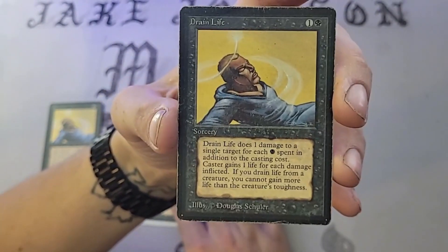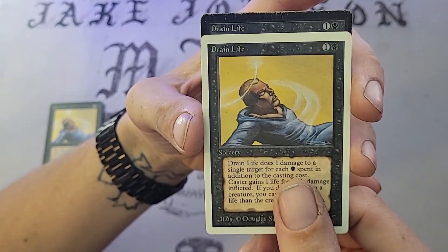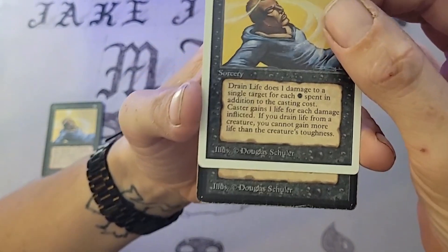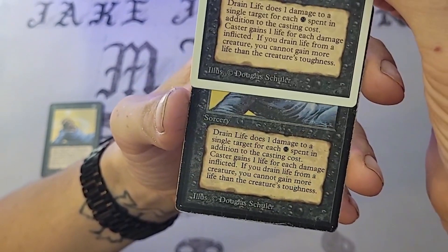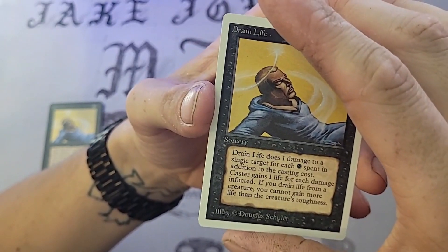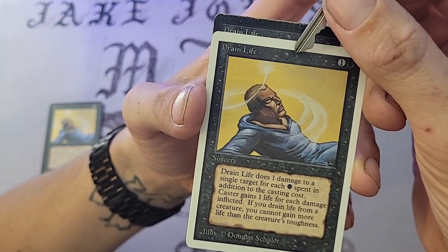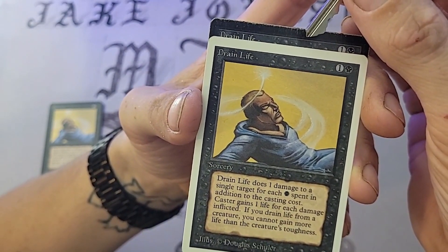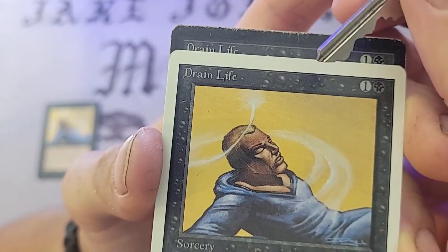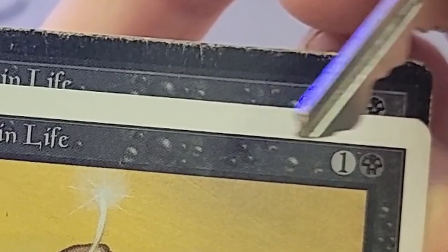Going to Unlimited — obviously white border, it's a reprint set. Everything looks pretty much the same between the two; white border is the only obvious difference. However, you'll notice on the Unlimited card compared to Beta, the border here is a single black line on Beta, whereas Unlimited has a double line — a white-gray line with a black line on top of it. You can see it pretty clearly.